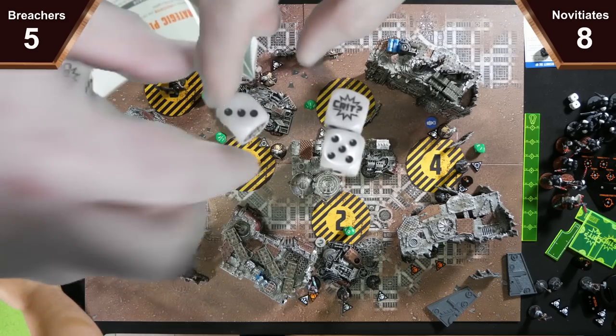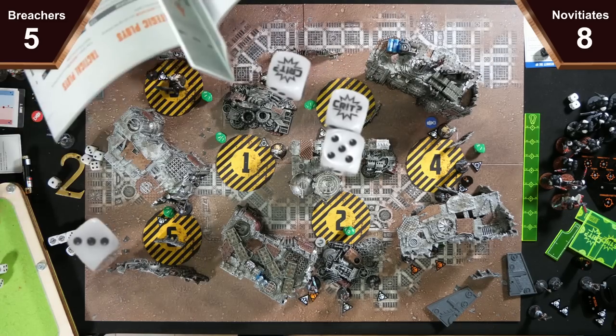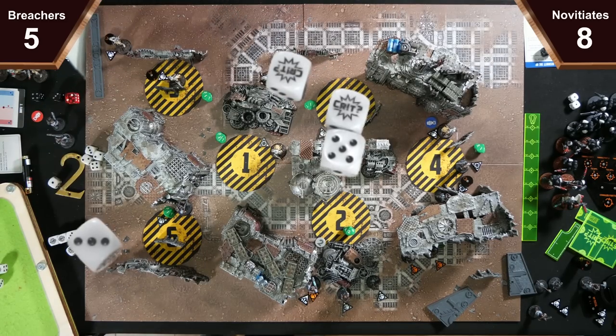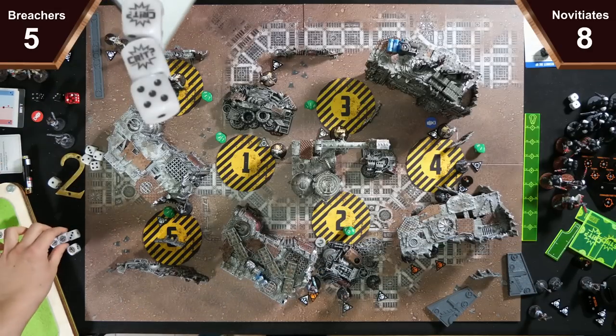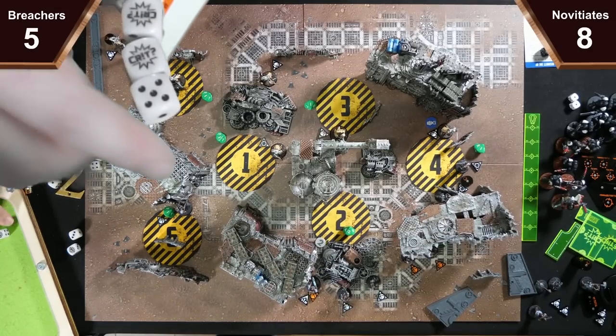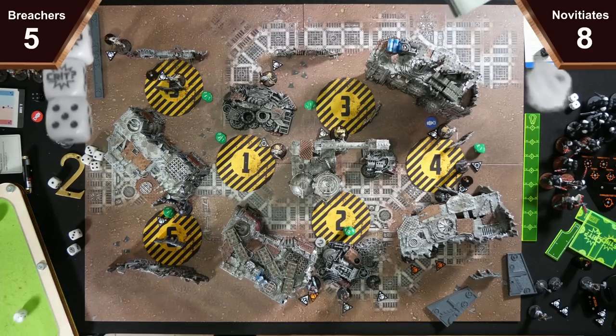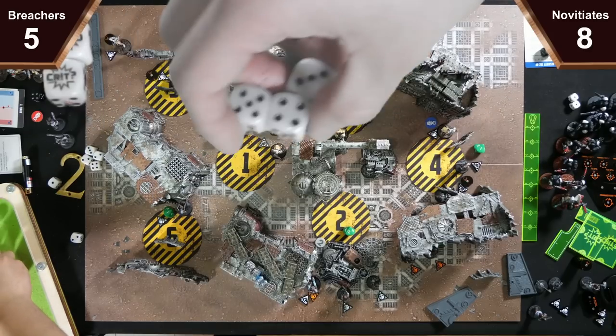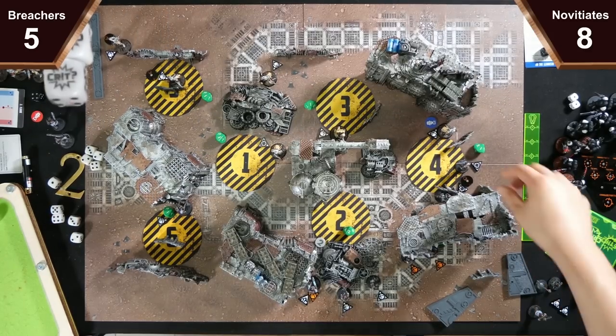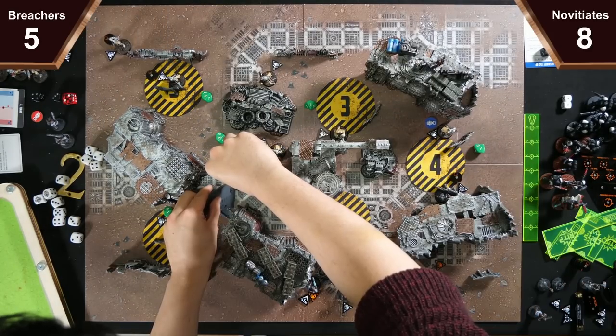Into another crit and a hit, so three misses become two crits and a hit. Take four more wounds so I'm down to four. Then two crits and a hit with Piercing 1 — you get two dice. I block one and die. Yes, because it does another six damage from the two crits. That's eight — you're just out of range because of your base.